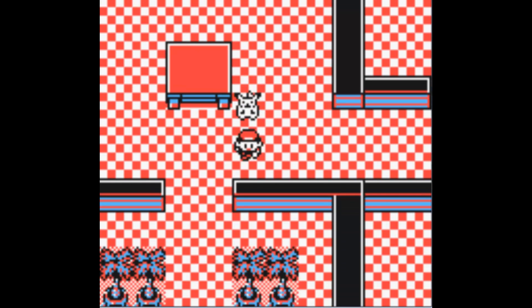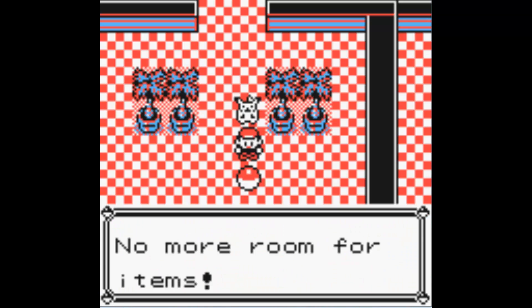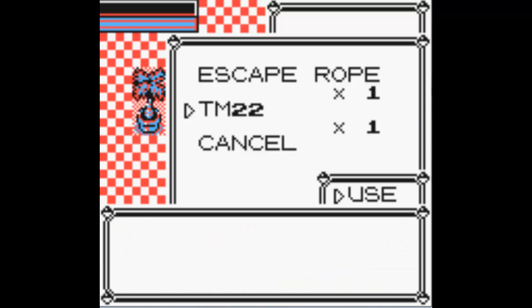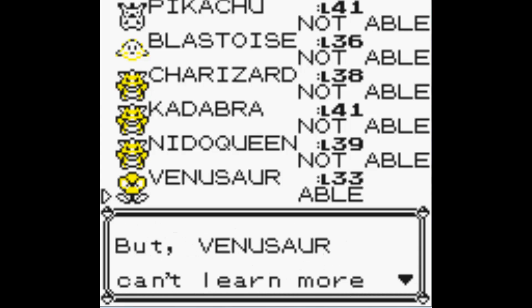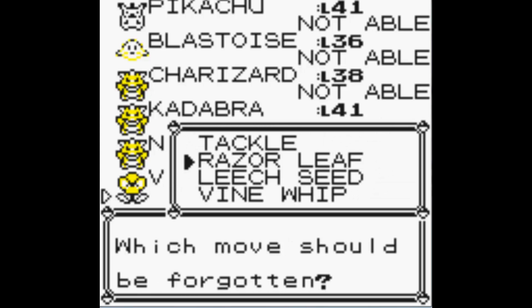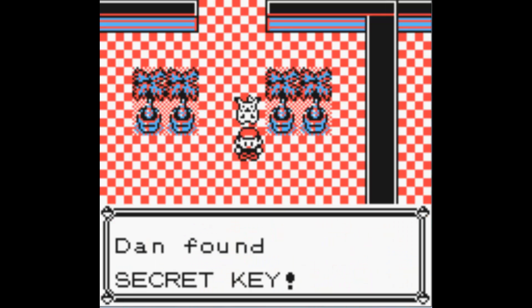We found TM22, which is Solar Beam. Solar Beam — yes. I'll use it on Venusaur, which is really underlevel. I'm gonna replace Tackle, because now it's just dead weight. Solar Beam plus Sleep Powder is a really good combination, by the way. And we've got the Secret Key, which is obviously for the gym. Oh no, there's more items here — Rare Candy. Now you can either go back the way we came, or you can use an escape rope.